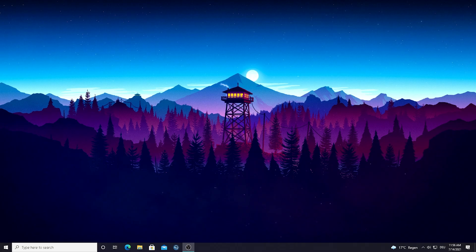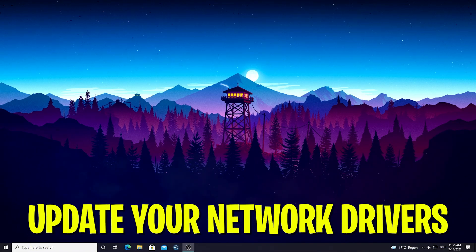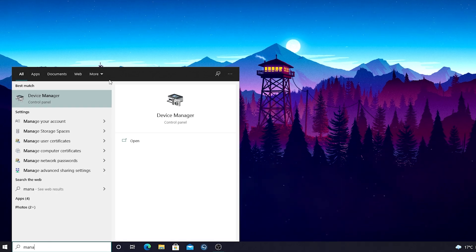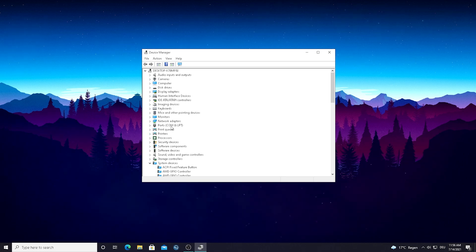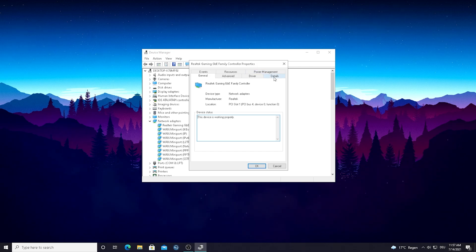In this first step I'm going to show you how you can always make sure that your network drivers are up to date. This is super easy. All you have to do is go into the Windows search bar and type in 'manager' until you find Device Manager. Simply open it up and you'll see a list of your PC specs and all the functions. What we need to focus on is the Network Adapter section. Open it up and you can see my Realtek gaming controller, which appears because I'm running a LAN. If you're running Wi-Fi, it should say 'Wi-Fi' behind it.